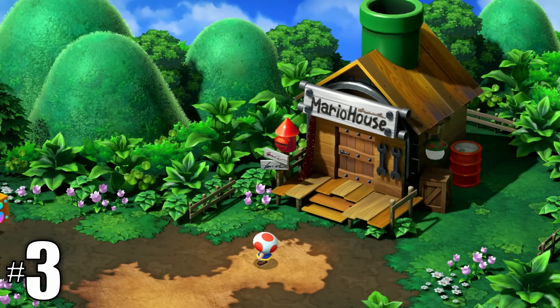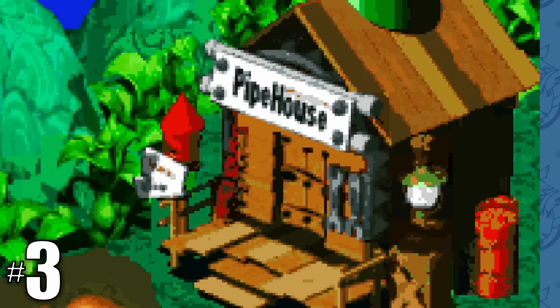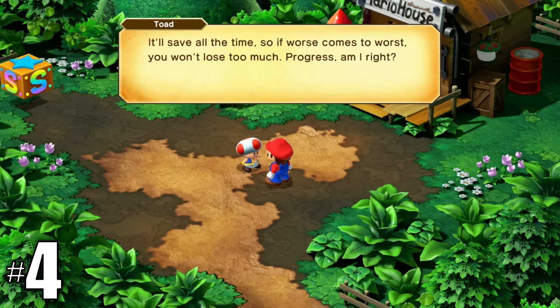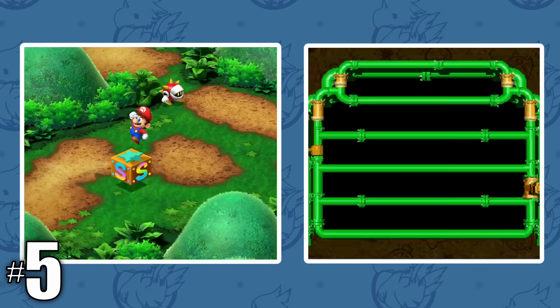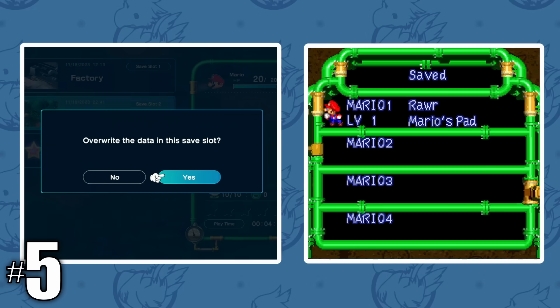Mario's house is now called Mario House — in the Super NES version it was called Pipe House. The game now auto-saves every time you move to a new area, meaning it's much less painful to die. There are now only three save slots, while the SNES version had four.